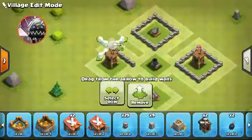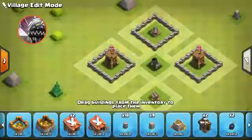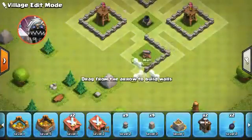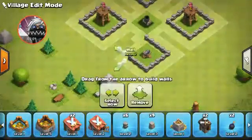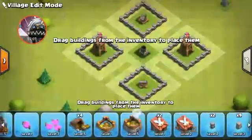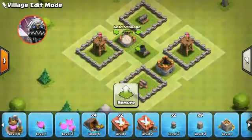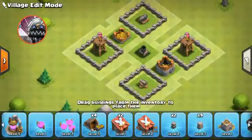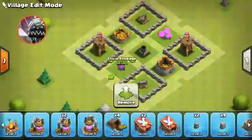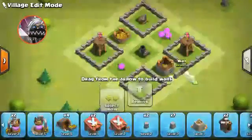I haven't tried it on gold or silver league, but I guess it'll work on silver league as long as it's maxed. Inside bronze league, from watching my replays against this base, the most the attacker can get is pretty much a one star, because the town hall is on the outside. I'm pretty sure this is a farming base.